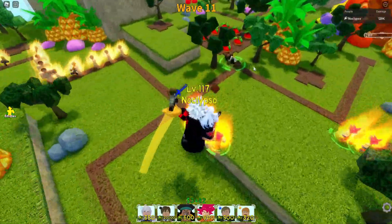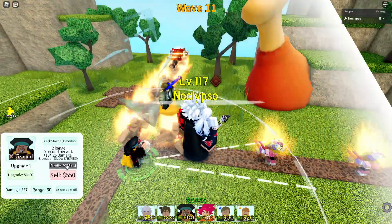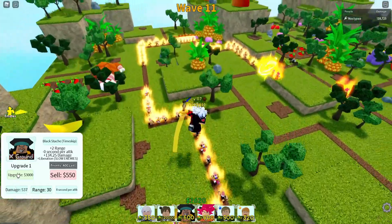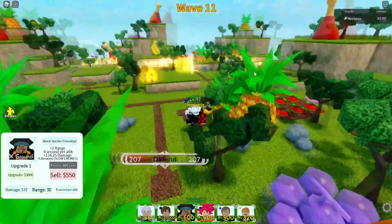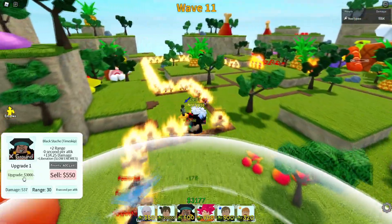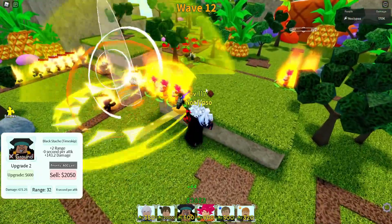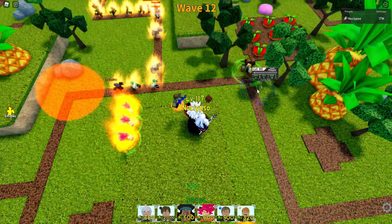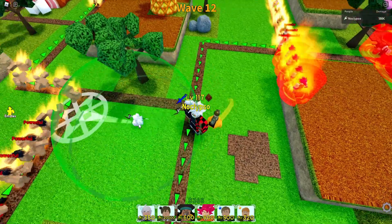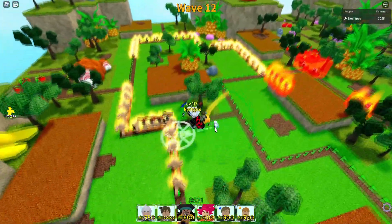I have one Escanor maxed out. I'm placing down my Blackbeard and putting him on last. Once I get that 500 I'm missing, I'm going to get that slowness effect ASAP because I'm getting bombarded and I have 200 HP left on my base. I literally just need one more. Okay, I got it — slowness effect is in place. Now it's actually time to start placing down more Gokus, more Escanors, so I can actually survive.